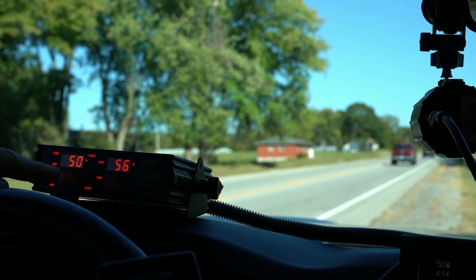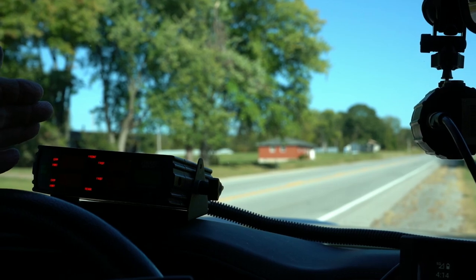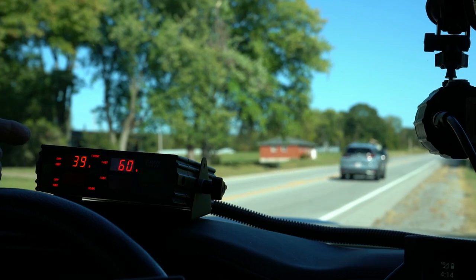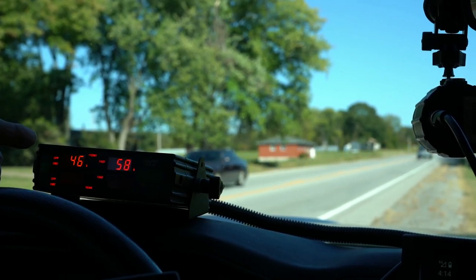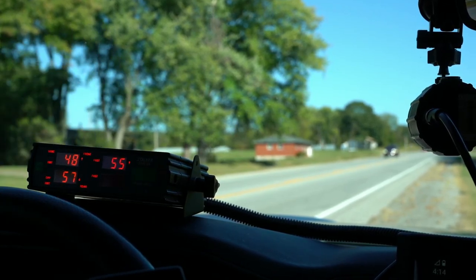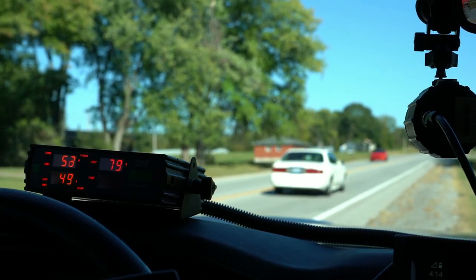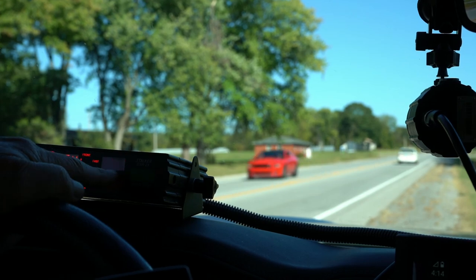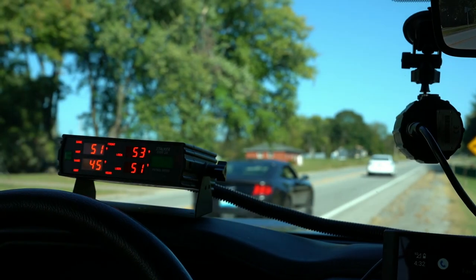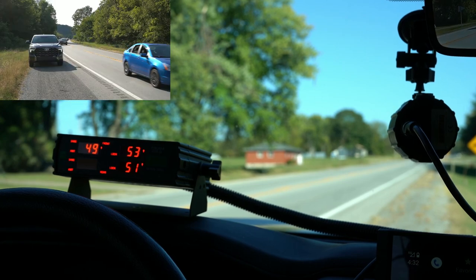I'm going to put this on same, and now they're going the same direction of travel as I am, so they show up. If I put it back on opposite, those cars go away and I'm only going to pick up a speed if someone's coming in the opposite direction — like this car right here. So if I want to see someone going the same direction I am, I put it back on same. The same thing holds for the rear.